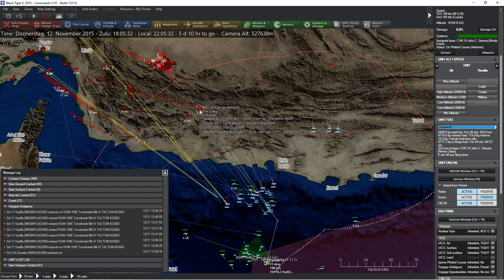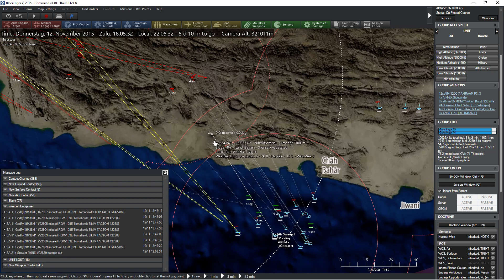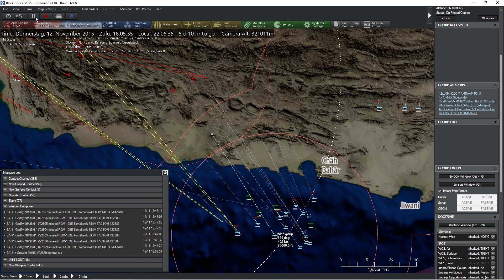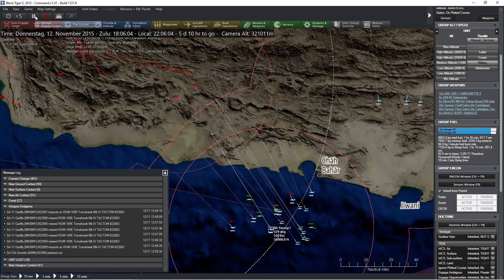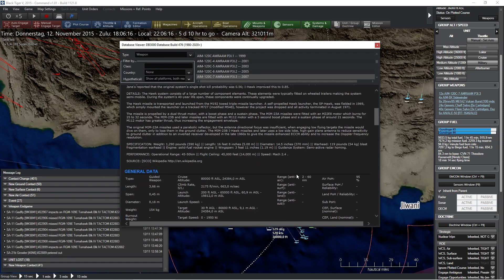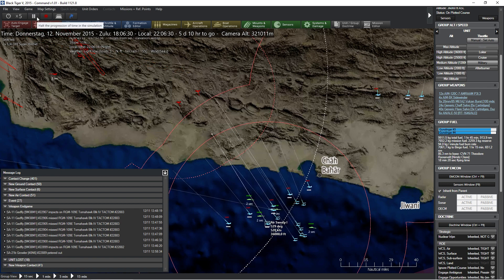It seems like these two MiG-29s are coming up towards us. Let's make sure to use Air Sweeper number one on these guys, and let's have them go on military speed, so they're coming up a little bit faster. Hopefully they'll be able to engage these guys. What is their range? Probably around 60 miles — yes, it is. So I think that's okay.